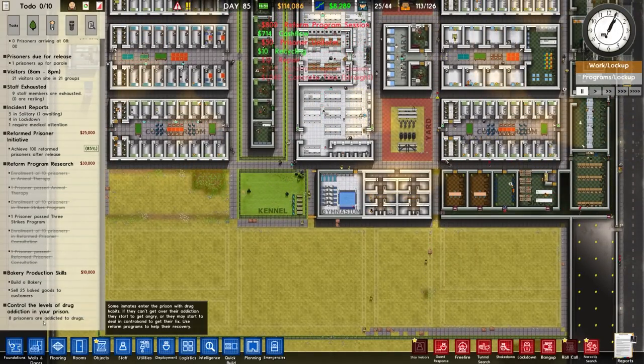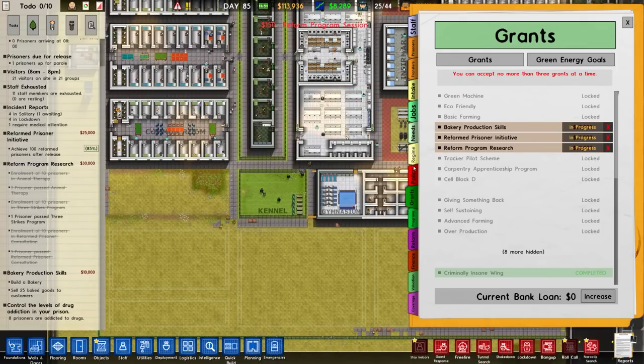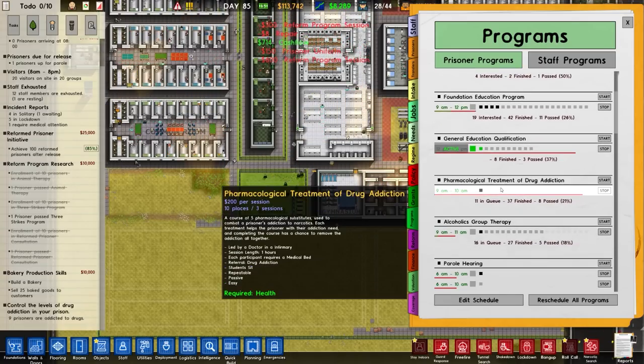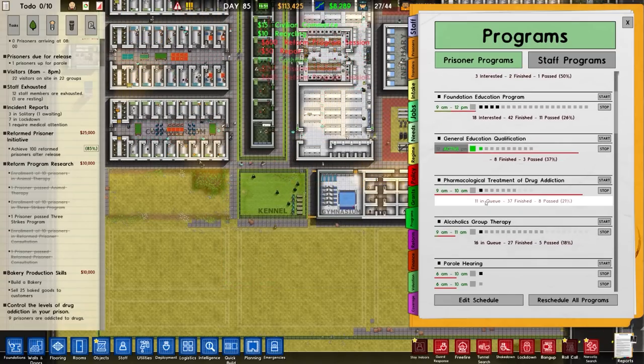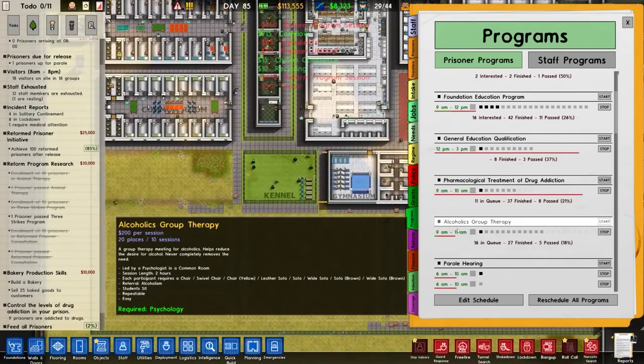We have three grants on the go, and apparently one is about controlling levels of drug addiction in the prison. Some inmates enter with drug habits and if they can't get over their addiction they start to get angry and may deal in contraband. Eight prisoners are addicted to drugs and we do have the pharmacological treatment for drug addiction program, with 11 in the queue but only one attending.